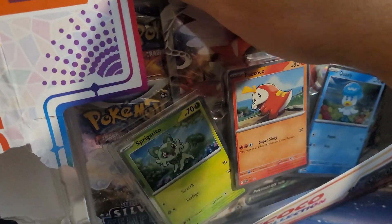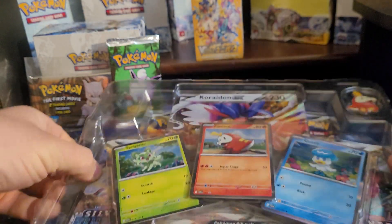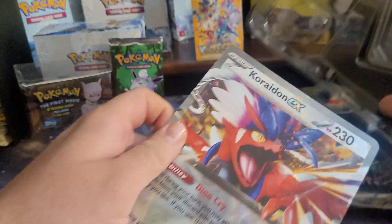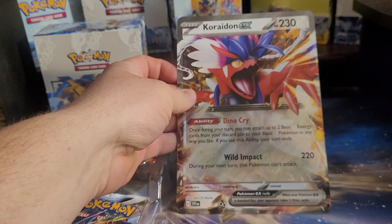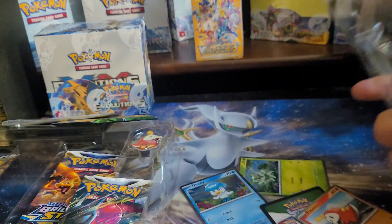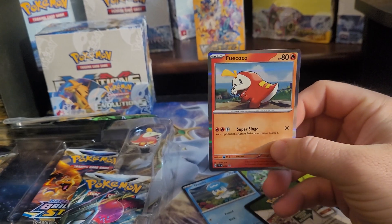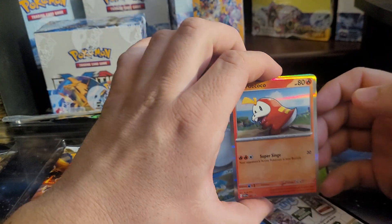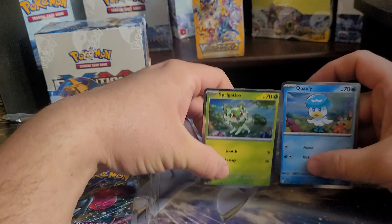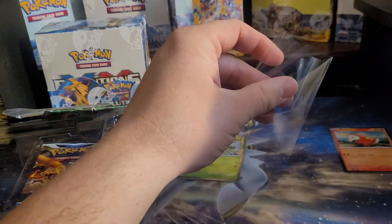I'm sure most of you guys know already — they're changing Pokémon cards. They're bringing back the EX card, and they're also getting rid of the yellow borders. I mean, these are really cool, I like the coloring and how the light hits it. I'm bummed about the yellow borders personally — that's what I grew up with, that's what Pokémon started with. I'm part of the base set group.